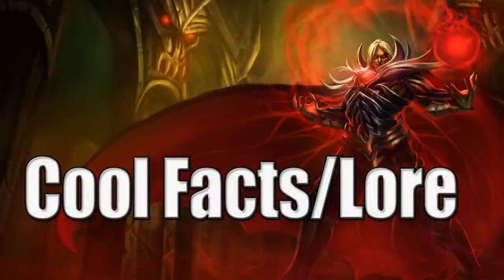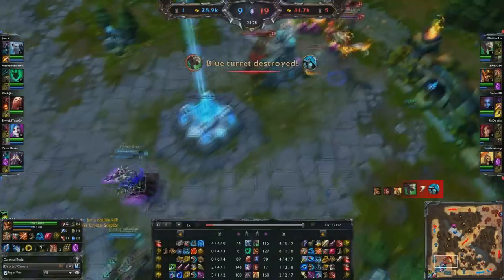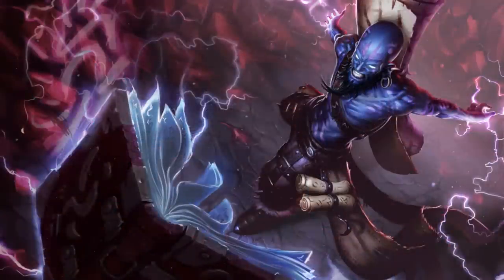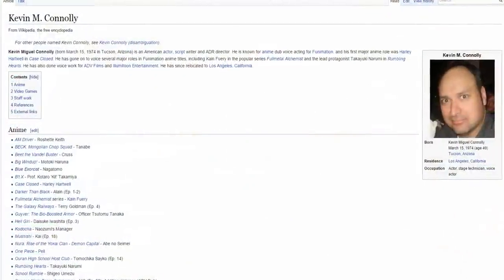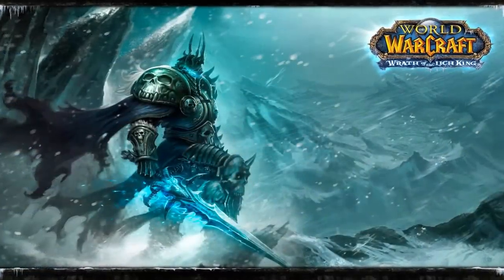Alright guys, let's go into some cool facts and lore about Vladimir. Vladimir's champion designer was Ezreal, a very familiar name on the series, who also made champions such as Jarvan, Ryze, Rammus, Teemo, and many more. His voiceover is done by someone named Kevin Connolly, who voiced several animes and even voiced a character in World of Warcraft.